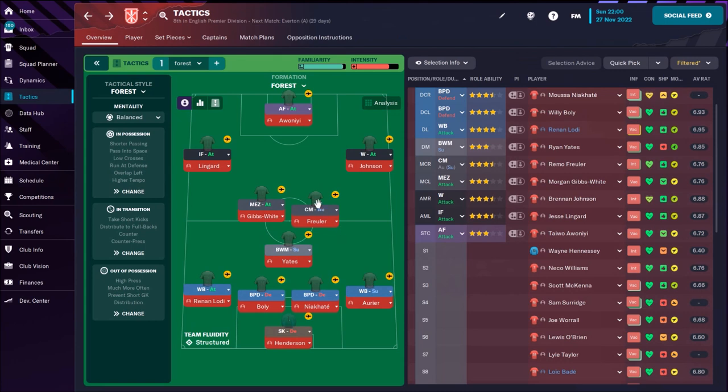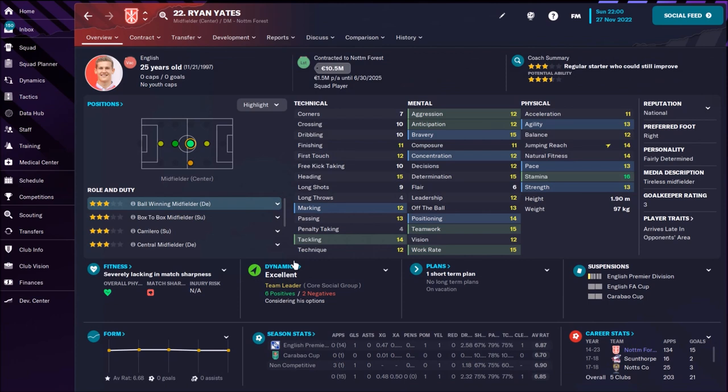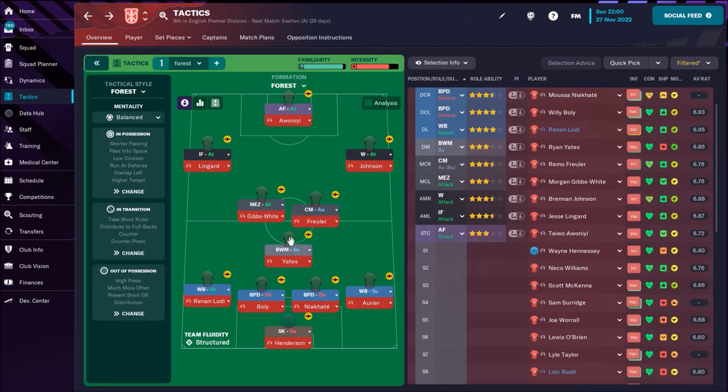CM automatic duty — why? Because he's going to press the opponent, help the defense, and maybe play box-to-box. He's going to play with balance and mentality. Then for the ball-winning midfielder role — someone who chases opponents — this is maybe the weakest part of our team. That's Ryan Yates; we really need a better player for this position. He has nice stamina but not great technical attributes, especially some really poor ones.